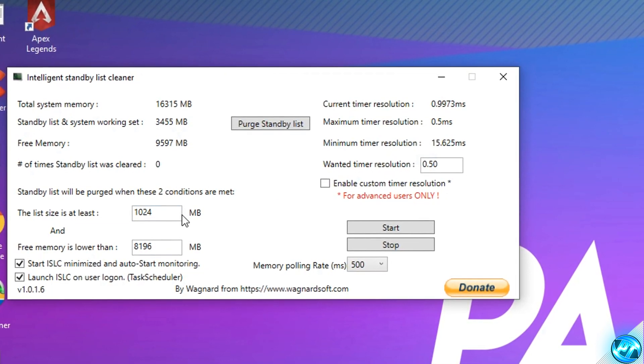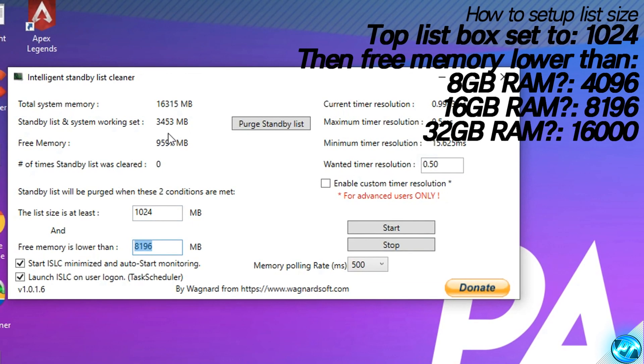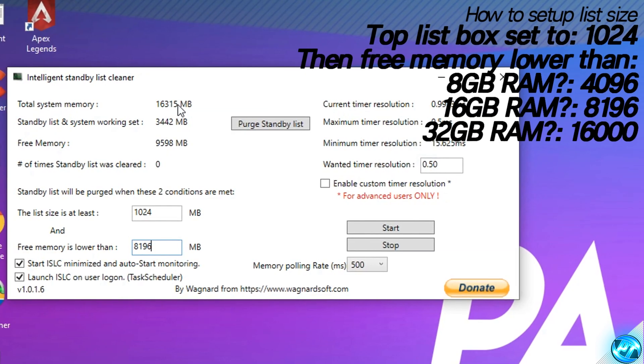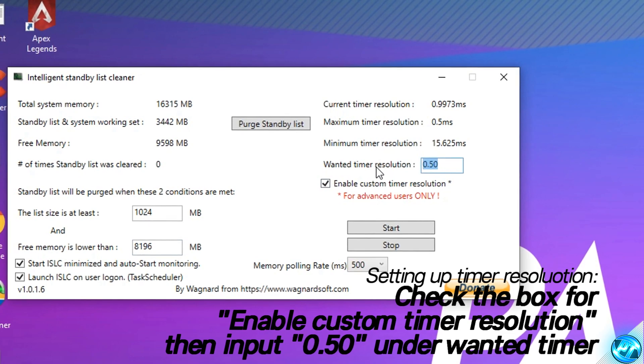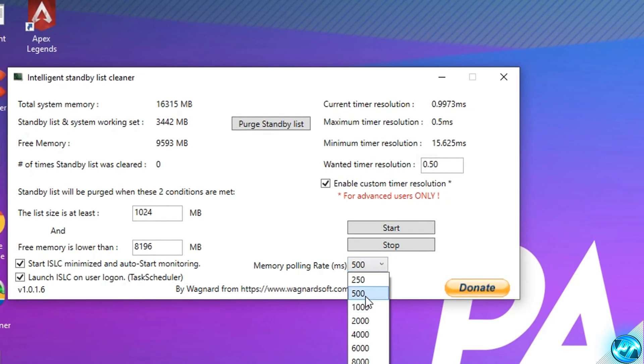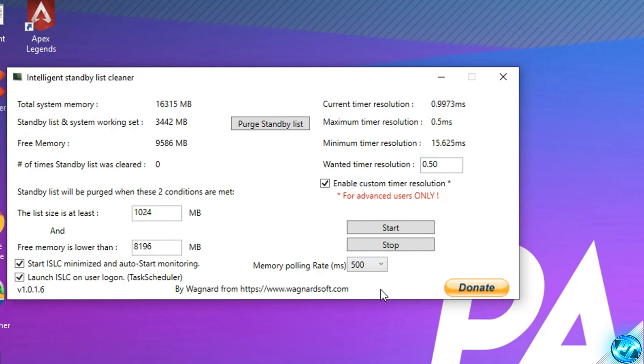So to start off, what we're going to be doing is taking ourselves over to the left-hand side, and starting off with the initial list size. Inside of here, what we're going to be doing is setting this to 1024. What we're then going to be doing is going down to the free memory is lower than box found inside of here, so the second box. And what we're going to be doing is setting this value inside of here to half of your total system memory or RAM. As you can see, I'm using 16 gigabytes of RAM, or 16,000 megabytes, so just roughly half this number. So for me, I have 16,000, so I'm going to be going with 8196 just like so. Your number will more than likely be different, so make sure that you half your number. What we're then going to be doing is also going over to the right-hand side, checking the option for enable custom time resolution, and set the value of 0.50 just like so. Delete all the rest of the values off the end of it, so it just looks very similar to that.